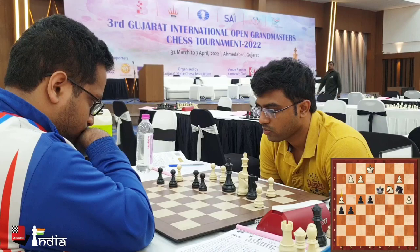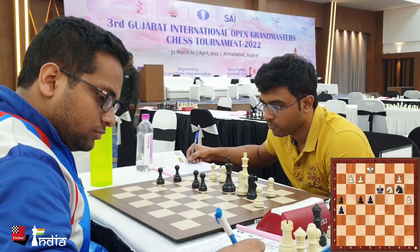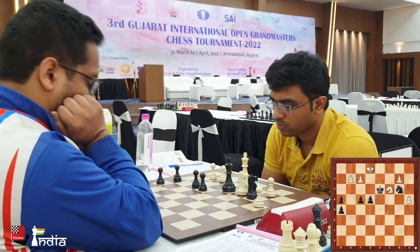One can understand Stanny's decision. He played h4 because after g takes h4, he wanted to weaken the f4 pawn. And now he can jump in with his knight — which he does — exactly to attack the pawn on f4.